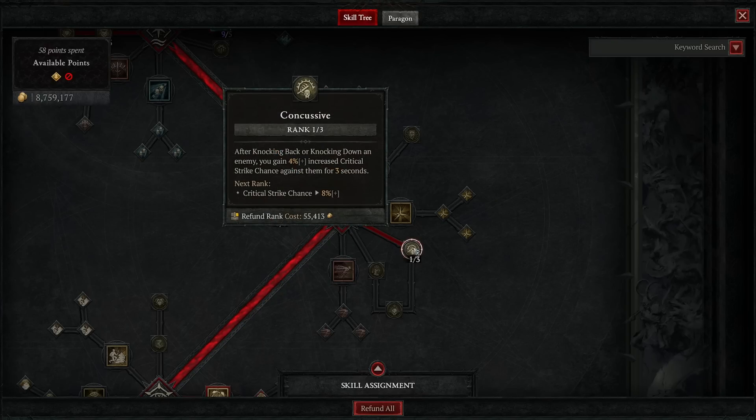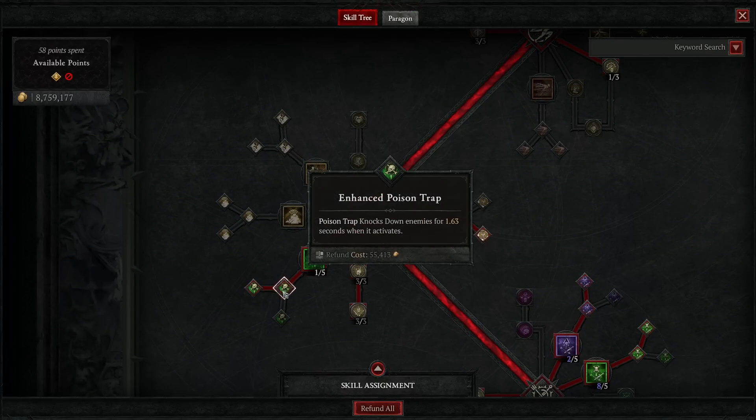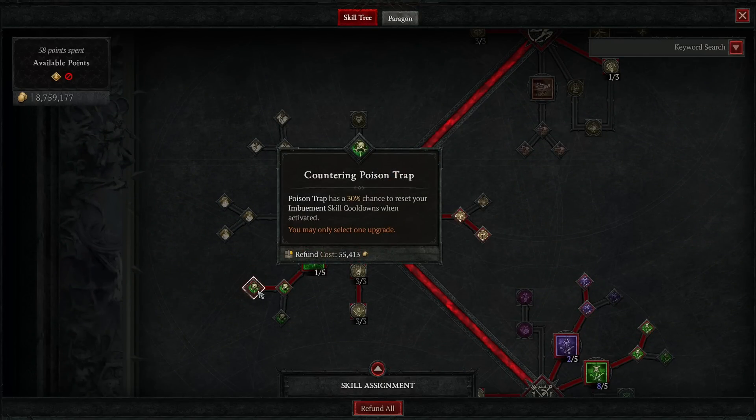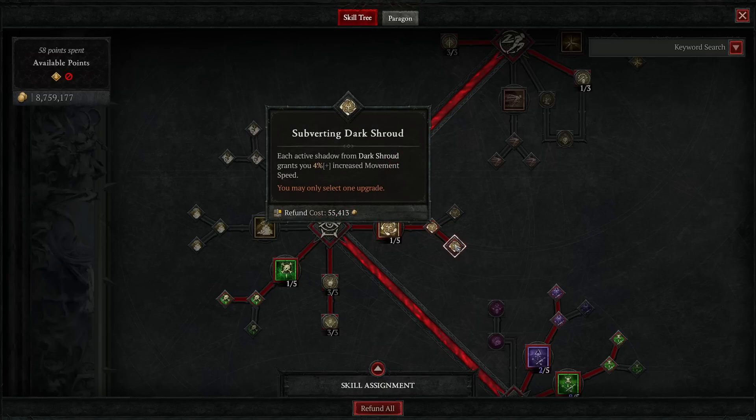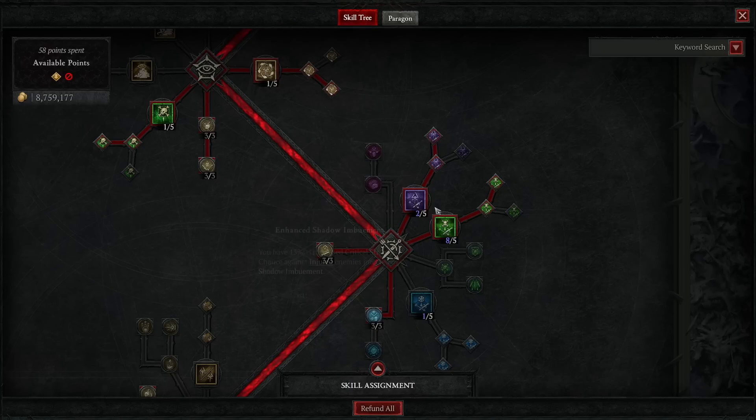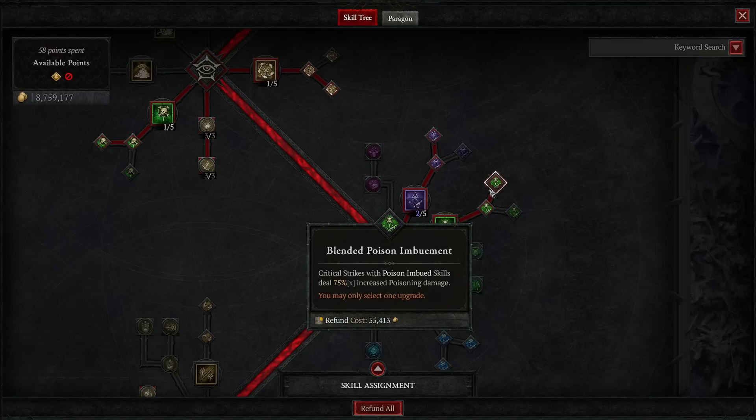One point in Concussive since we have multiple sources of knocking back or knocking down enemies — especially knocking down with rain of arrows and poison trap — giving us increased critical strike chance. Then get Poison Trap, its improvement, and Countering Poison Trap for those crucial cooldown resets. Then we put points in Dark Shroud, Enhanced Dark Shroud, and Subverting Dark Shroud — even though we don't use dark shroud on our hotbar, the dark shrouds generated through the Umbral aspect will still get these buffs, making them better.